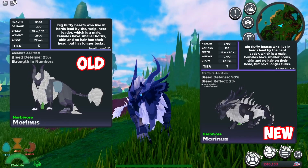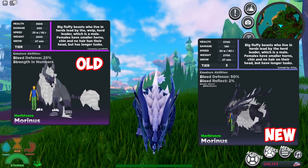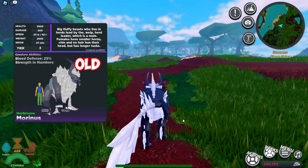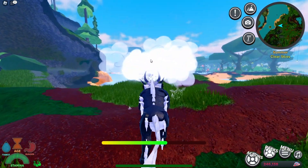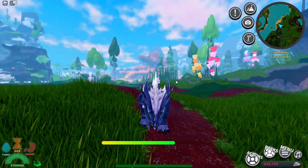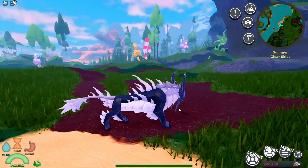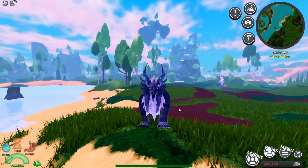The biggest things are going to be the abilities. On the previous model we had 25 bleed defense and the Strength in Numbers ability, and now on the new model we're going to get 50 bleed defense and 2 bleed reflect. We're also going to get the Glacier Breath, which does a whopping 2 DPS per second and gives slow effects — check out that breath, it's really cool. Last but not least we have the Winter Tag ability and two thorns, in addition to the other abilities. Make sure you guys check this out.